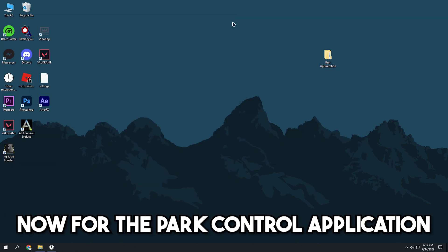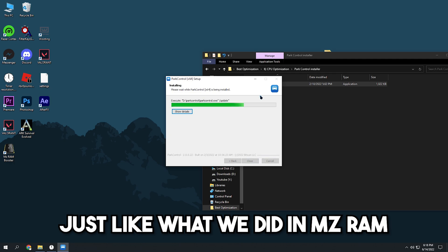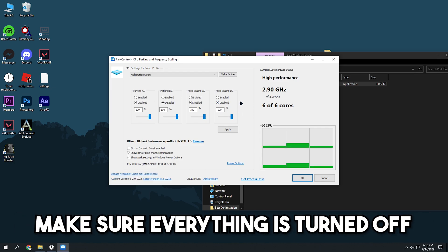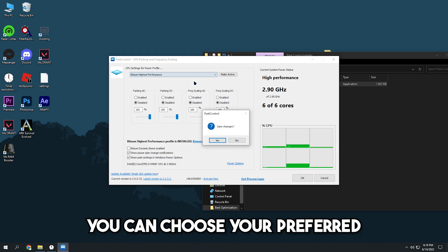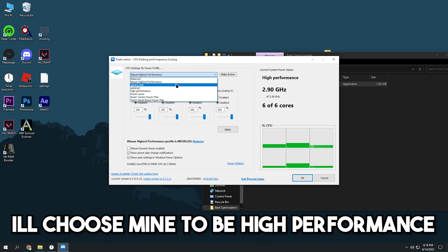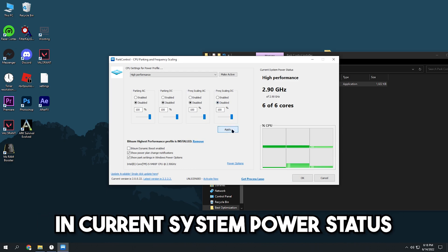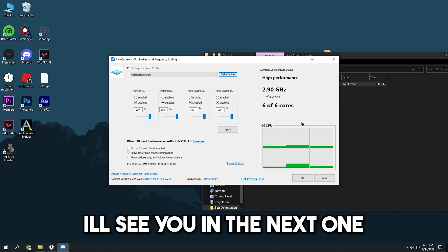For the Park Control application, simply install the program just like we did with MZ RAM. It should automatically open after installation. Make sure everything is turned off or set to 100, press apply, then leave it running in the background. You can choose your preferred power plan profile — I'll choose high performance and press make active. You can see what power plan is currently active in the current system power status. That's all for today's video — I'll see you in the next one.